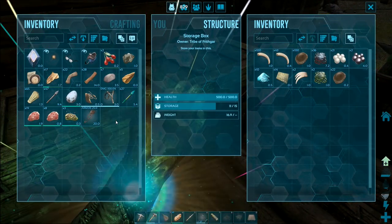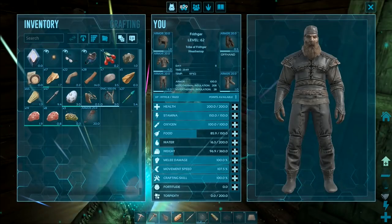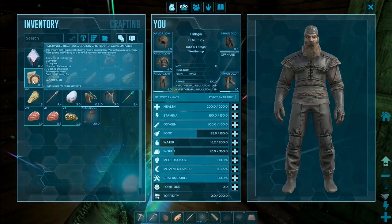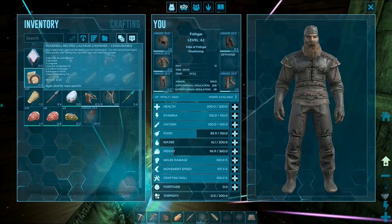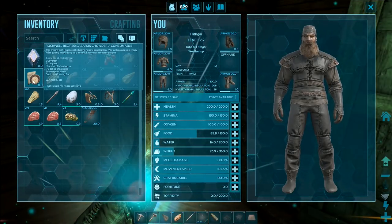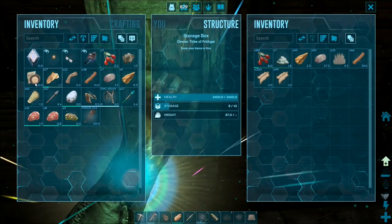This is where I really want to lighten the load as much as possible. Let's just have a look at this Lazarus chowder. Oh, it's literally just a drop — right click. Three servings of cooked meat, four serrano root, five long grass, one handful of mejo berries, half a dollop of narcotics, submerging water — cook in a cooking pot. That's the Lazarus chowder. That's actually quite a useful item to keep hold of.